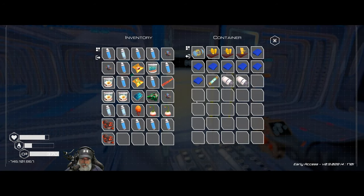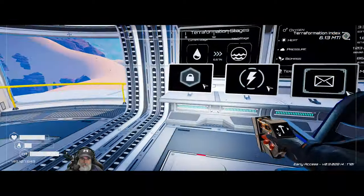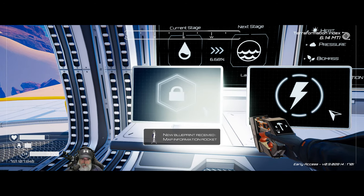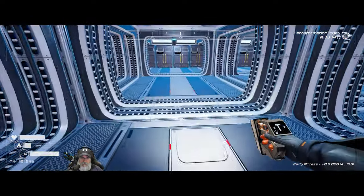This episode I want to focus on looting the starter area. We got a blueprint — a microchip blueprint! Let's do that right now and see what we get. Map information rocket — hmm, what's the difference between that and the GPS rockets? I don't know, I guess we'll find out.